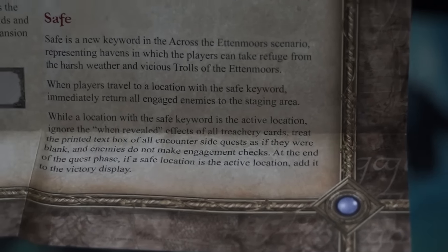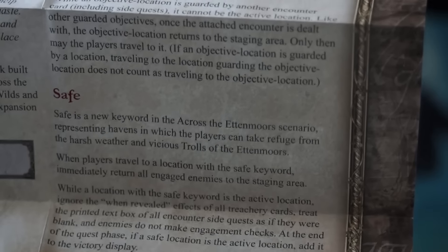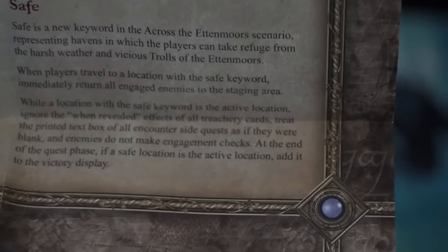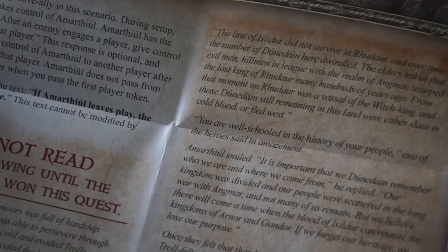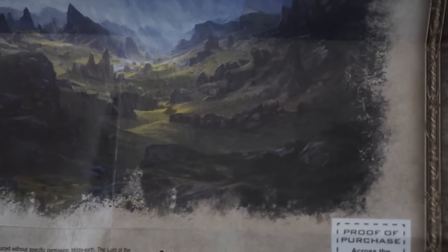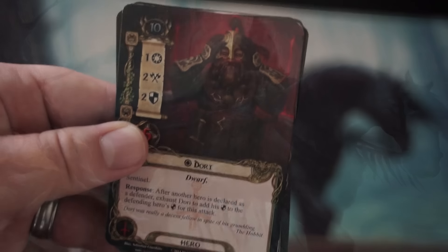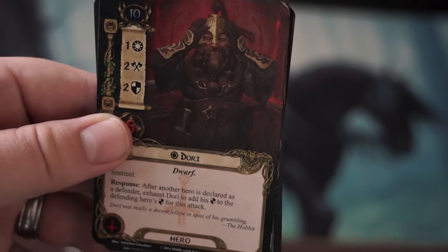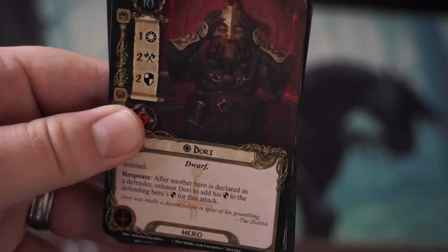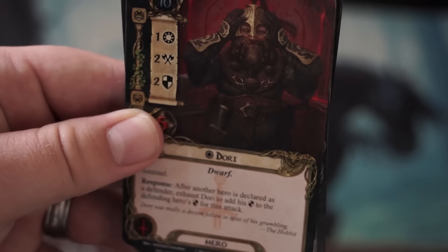Looking on the back, it explains the number of cards in this Adventure Pack. You have the option of scanning the QR code. Not really any flavor text is given, but I do like the art — it looks like an elf, probably a Noldor, a high elf up top. Opening the box, the rules explain the Valor keyword again and give the adventure a difficulty rating of 4. It continues the story after Escape from Mount Gram. We're going to see the Battle keyword, objective locations, and a new Safe keyword — representing havens where players can take refuge from the harsh weather and vicious trolls of the Entenmoors.